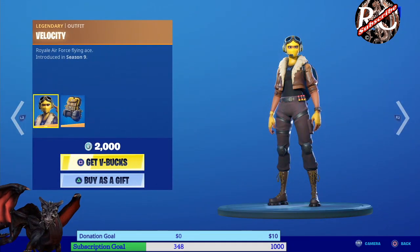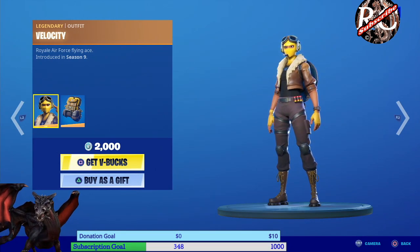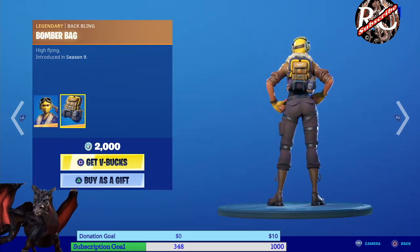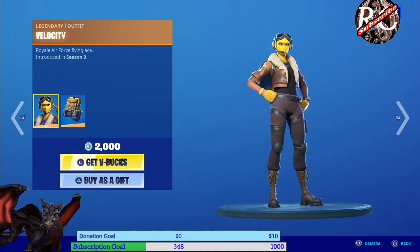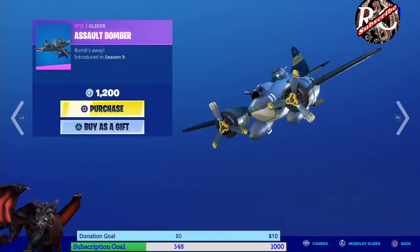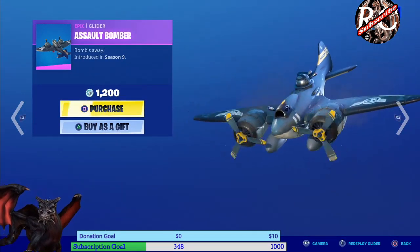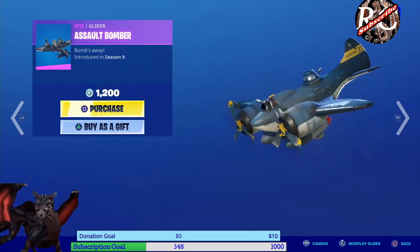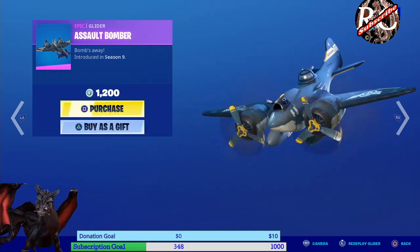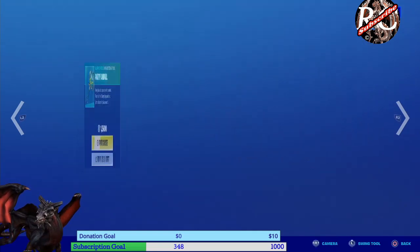The second one we have is Velocity — this came out all the way in season nine. It doesn't have two variants but it comes with a little back bling as well, and it's also 2000 V-Bucks. Then we have the Assault Bomber from season nine as well, which is a nice little plane wrap for 1200 V-Bucks.